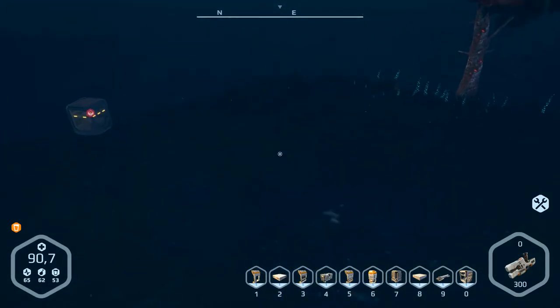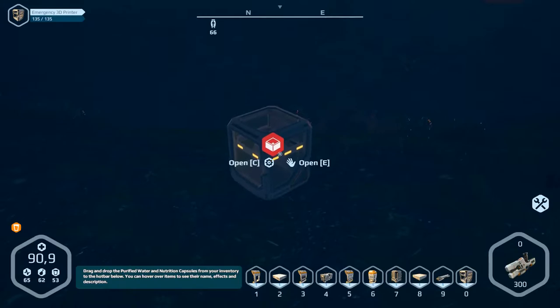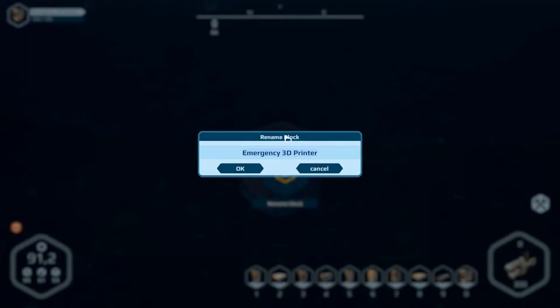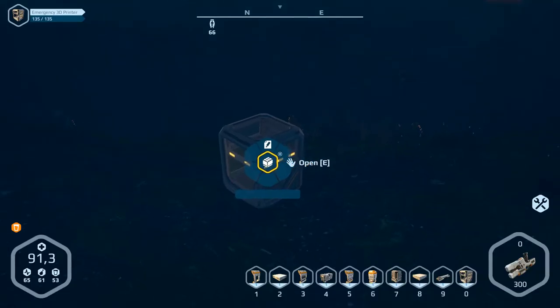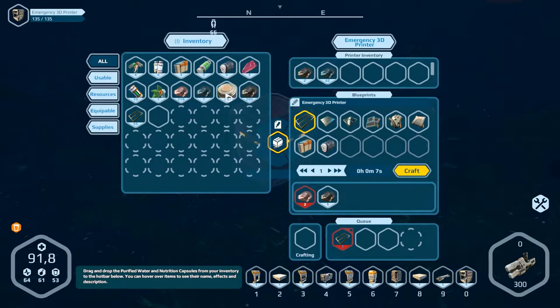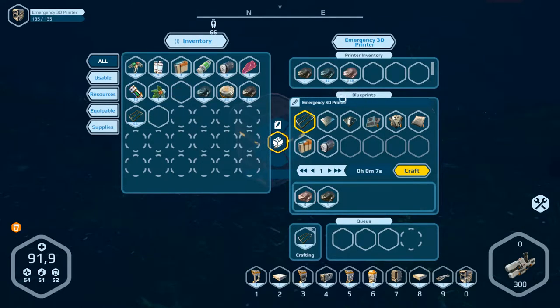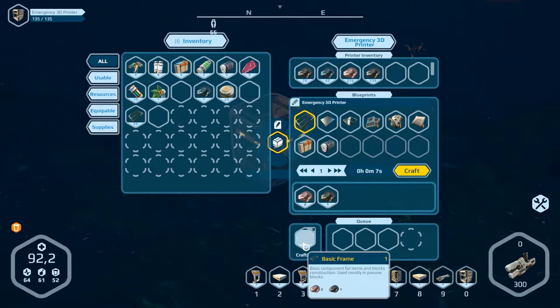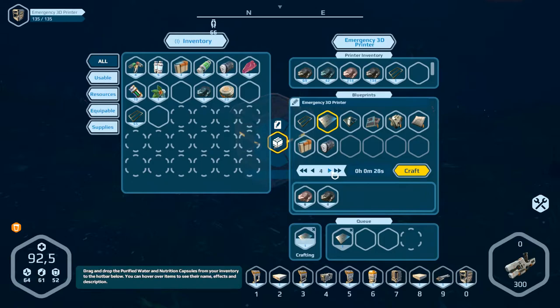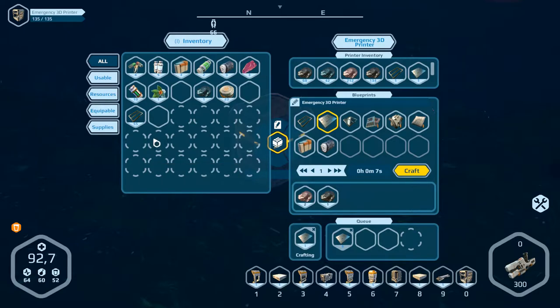So we go here — open. Rename block — okay. Silicon into here, iron into here, and this too. Now it's making frames. Craft that and we've got frames.